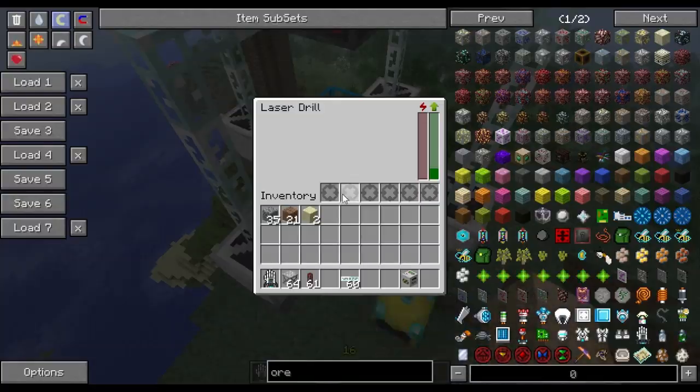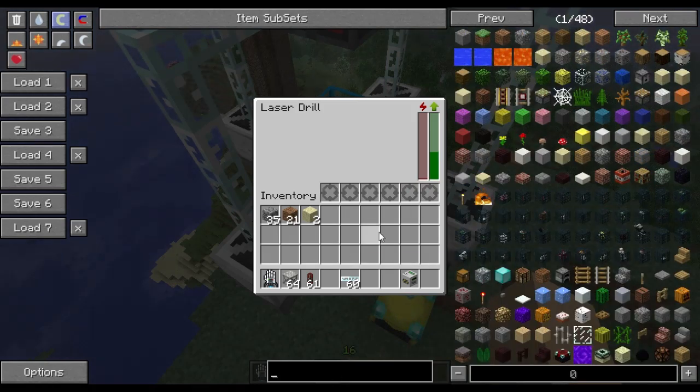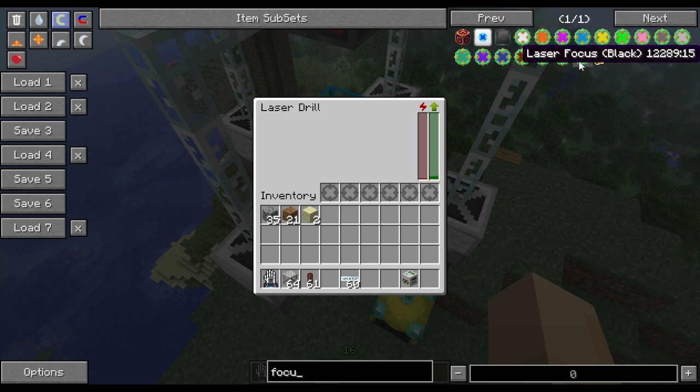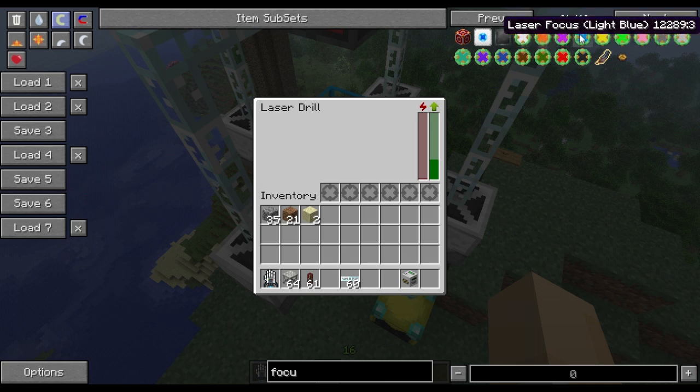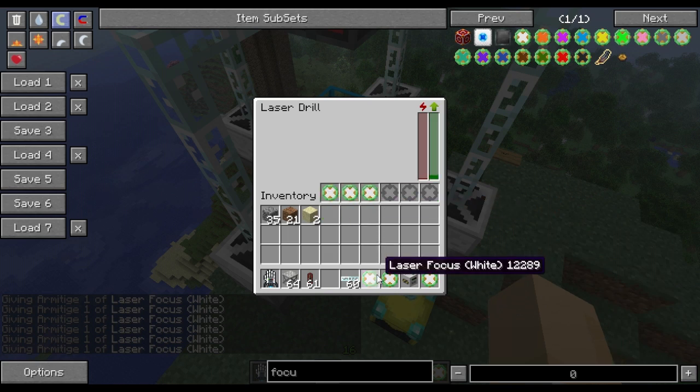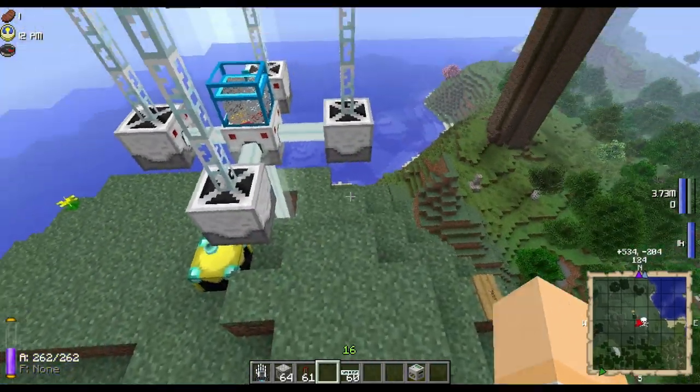One last thing to cover is the inventory slots in the mining drill. There are laser focuses of different colours, and each colour will increase the chance of a particular ore being generated. I won't go through all of them — if you want to know what they are, there's a list on the Feed the Beast wiki of what each laser focus does, or you can find it on the Mine Factory Reloaded page. Each one affects different sets of ores or a specific singular ore.